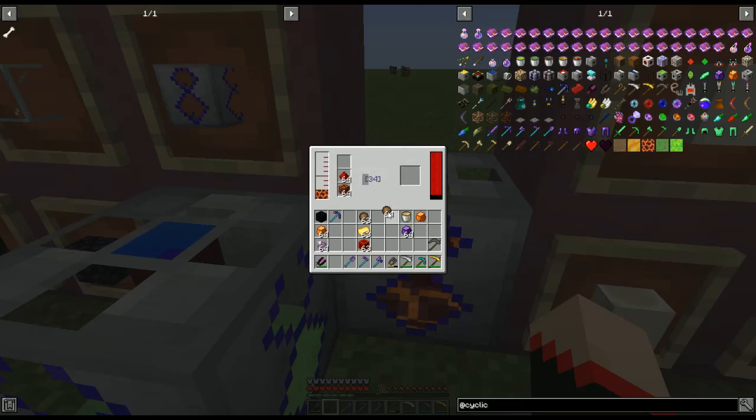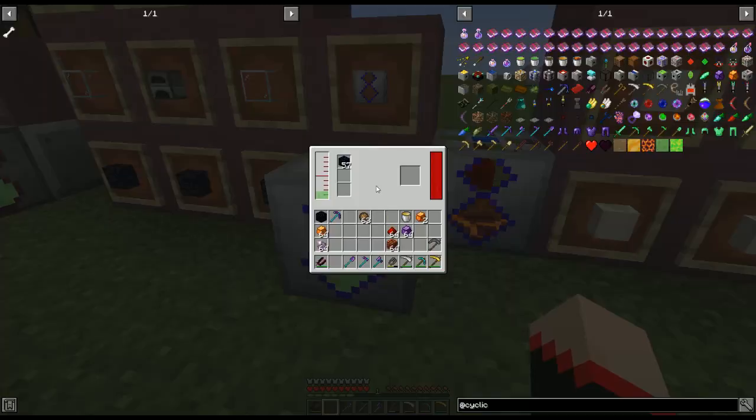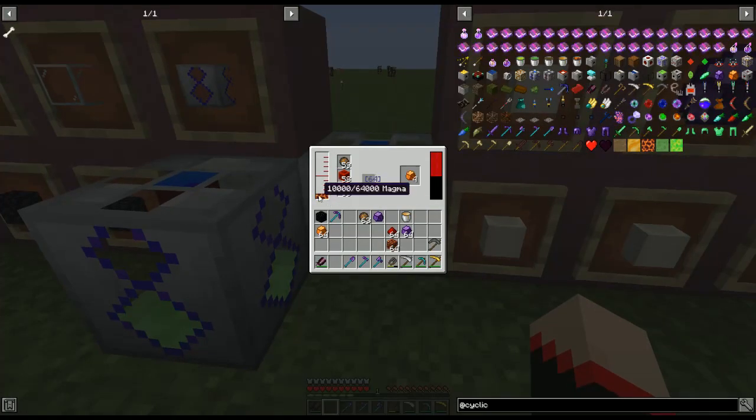If you switch to honey in the chamber, that recipe will work too. That's why I had honey here — to show there is another way. But with liquid magma in there, it'll make the crystallized amber. Now, with crystallized amber you can take it over and add it here along with obsidian on top and chorus fruit, and that gives you crystallized obsidian. Those are the two main recipes you need to know.